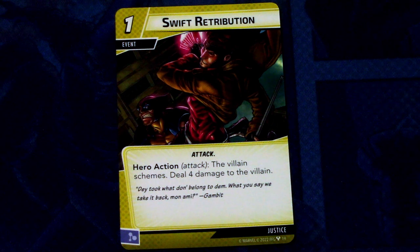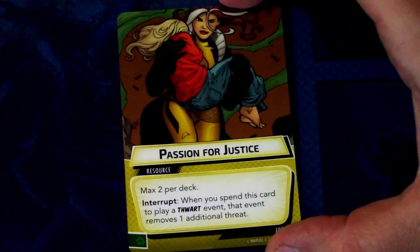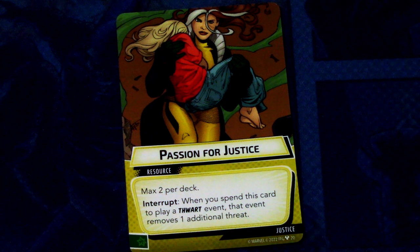Swift Retribution is a 1-cost event — attack hero action: when the villain schemes, deal 4 damage to the villain. This can be committed as a mental resource. It appears to be a reprint with new art. Then we have Fashion of Justice, a new resource card for Justice — max 1 per deck. Interrupt: when you spend this card to play a Justice event, that event removes one additional threat. It has the wild resource icon. Really interesting utility.